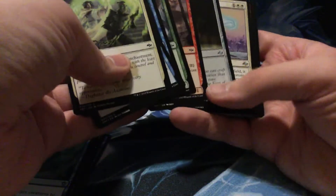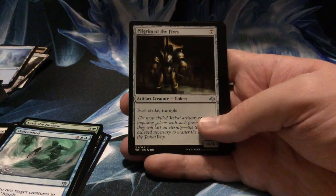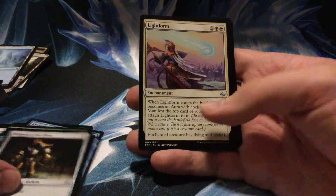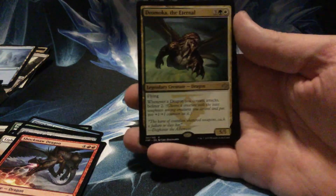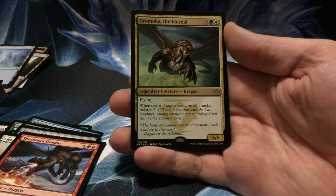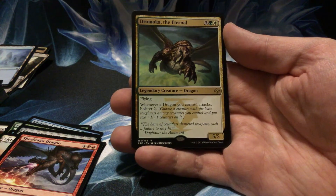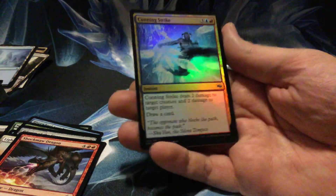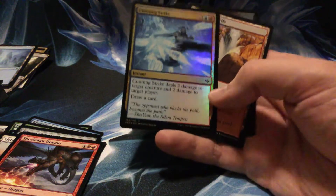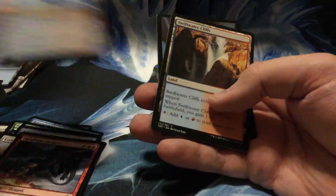Fate Reforged time — oh yeah. I just love the Khans block so much. Alright: Pilgrim of the Fires, Lightform, Sharkmouth Dragon... and a Dromoka the Eternal. Five drop for five/five flyer — whenever a dragon you control attacks, you bolster two, putting two +1/+1 counters on the weakest creature you have. And a foil Cunning Strike — it's a common but deals two damage to target creature and two to target player, draw a card. Always fun stuff.